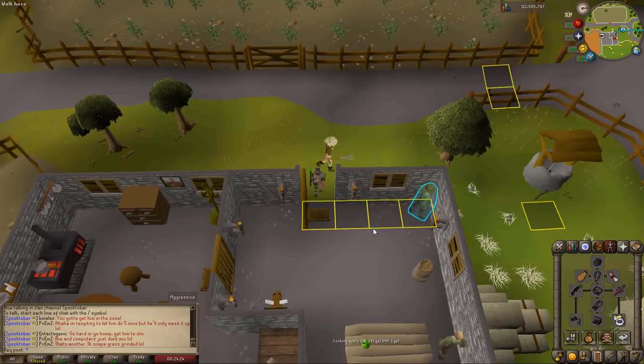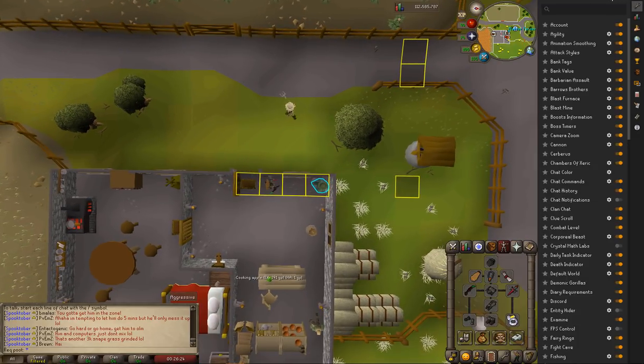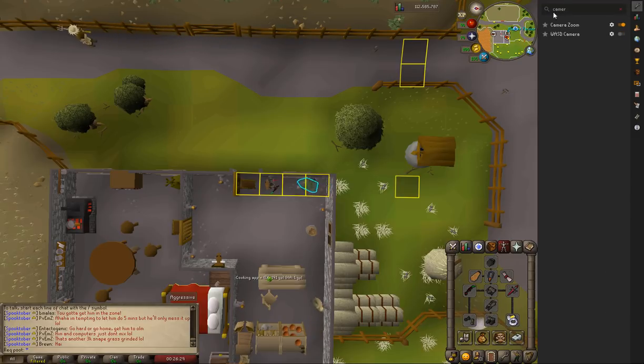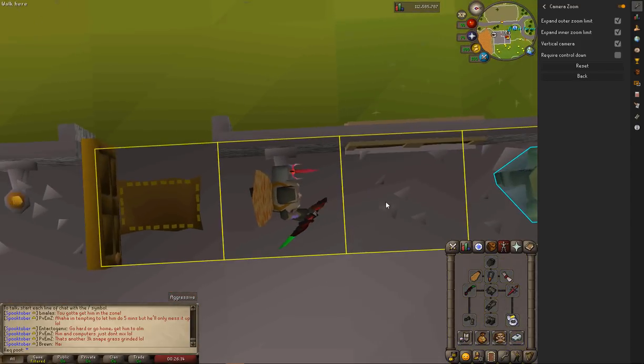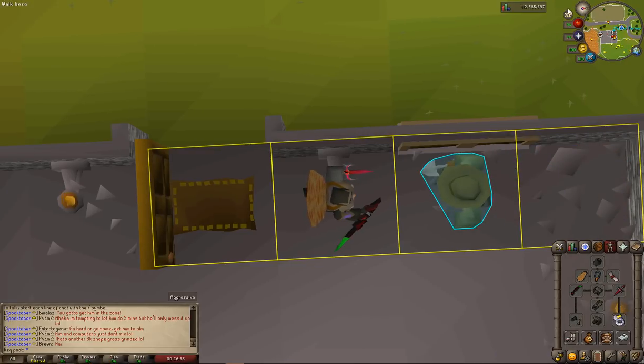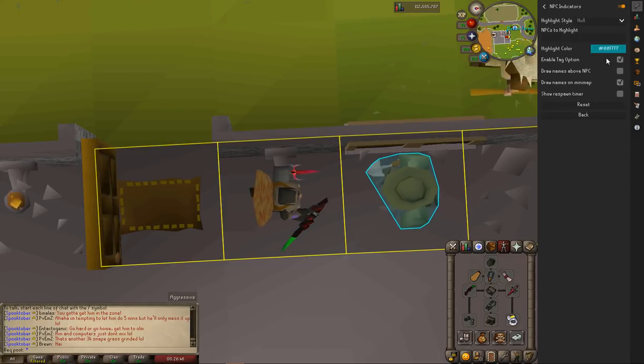What you want to do now is head in and move your camera up. You can use this amazing plugin built into RuneLite called camera zoom — you can use that to pull the camera entirely up and zoom straight back in. You also want to tag the NPC. Pretty much every client can do that — it's called NPC Indicators. Enable the tag option, then shift right-click or shift-click to tag him. It's just easier to see him and AFK of course.